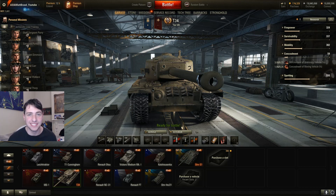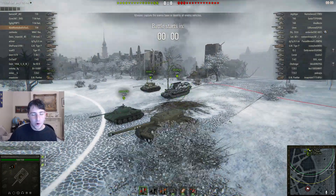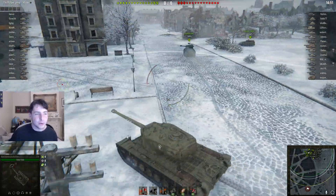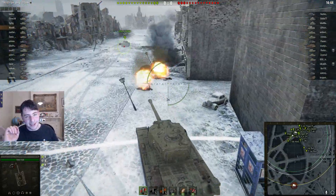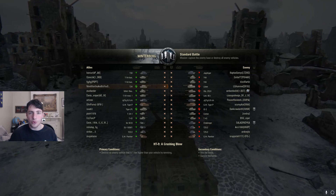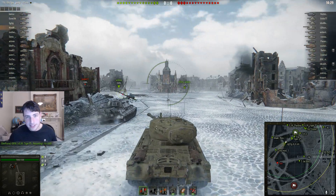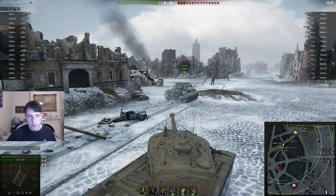Here we have Niner and it's him playing in his T34 — clearly a pretty good player with three marks of excellence on this tank. We have a pretty exciting replay. We're playing on Winterberg and this isn't the greatest map for this tank since you want ridgelines, but that's alright. He is going to take it a bit slower — he's almost top tier with not many tier 9s on the enemy team, so he can work his way up into the city area.